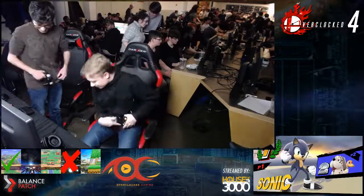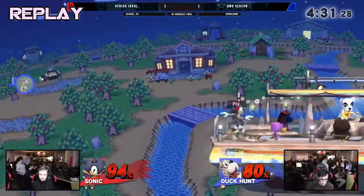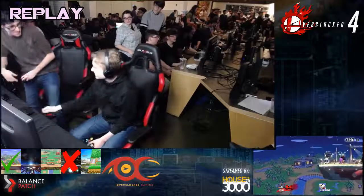Jackal will win that pool, so Jackal will move on to top 48 in Winners side. Season will move on in Losers side — still in bracket. The last part of this pool is Clipboards and Cutter playing for the last spot in Losers. Clipboards is Bowser Jr., Cutter is Baio. Jackal was like, man, I almost lost to Duck Hunt. So Duck Hunt is like a bad character in big air quotes, but Duck Hunt's got a lot of really amazing stuff. Every low tier has something great about them.